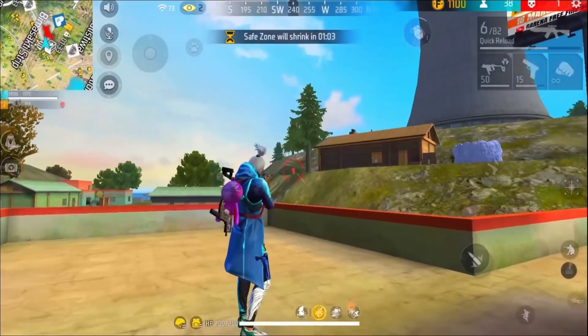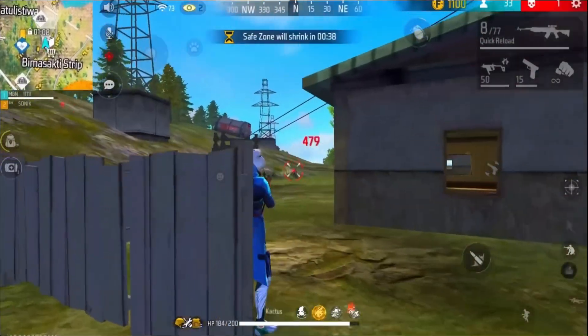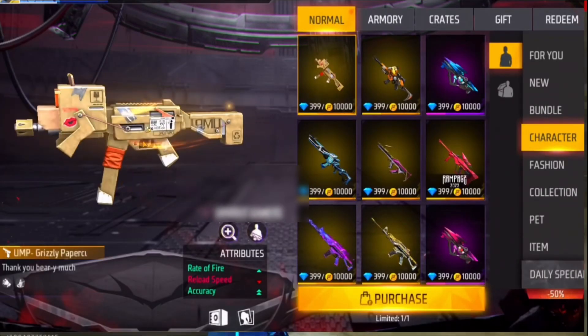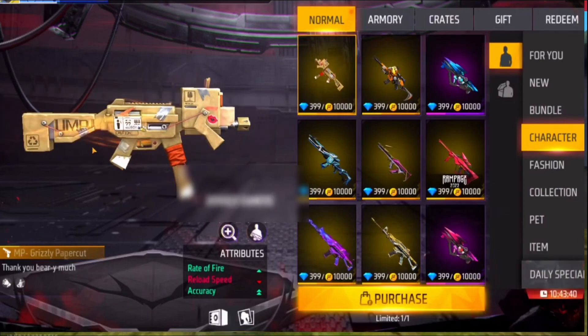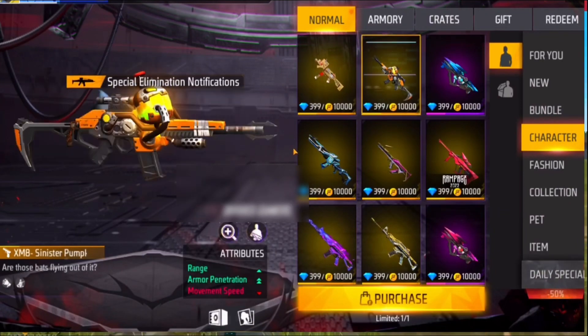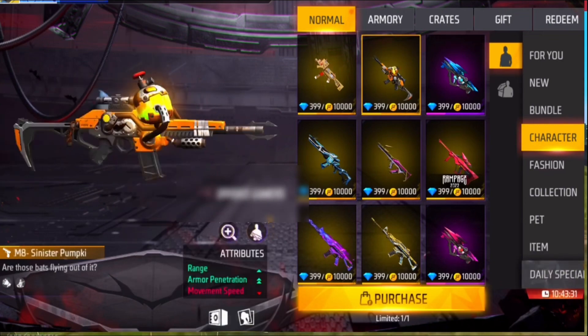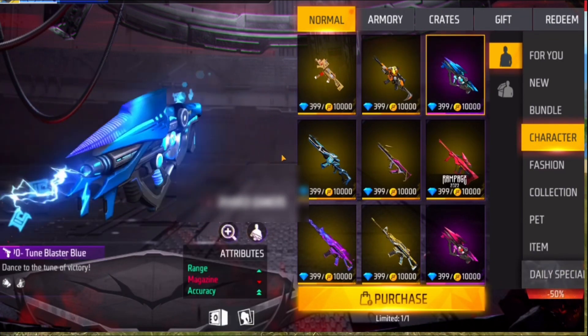We use the Dino Bundle to exchange. We use the same gun skin. This is a paper cut or TVMP — it is a double accuracy. Next, we use the pumpkin eczema — it is a double armor penetration. We use the gun skin to exchange.